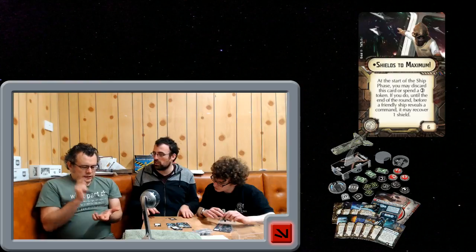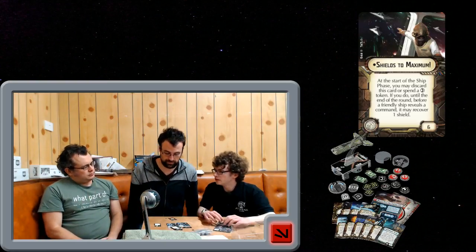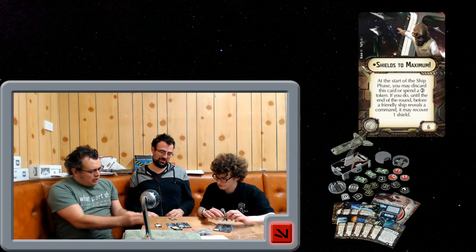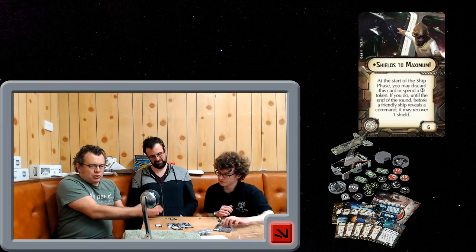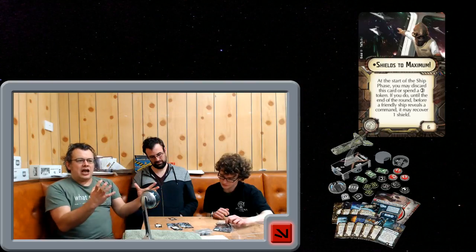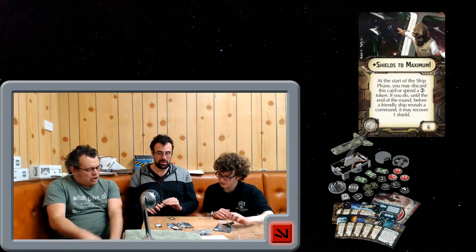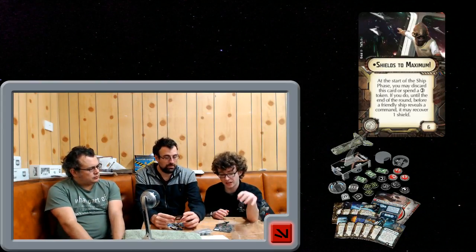It's like a cheaper fleet-wide version of Redundant Shields. You could combo Redundant Shields, Projection Experts, and Shields to Maximum — it'll be ridiculous. If you had Leia dishing out engineering tokens off a Corvette to the Pelta-class, it's going to be very hard to destroy. The only downside is you're limited by the hull's shield capacity and if you want it more than once you need engineering tokens. Note you must use the token, not the command dial, to trigger it.